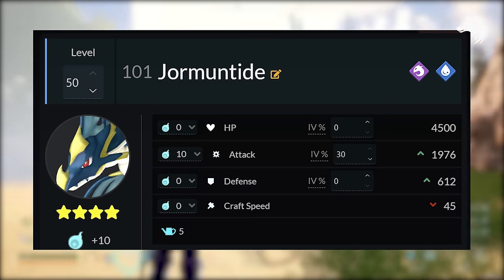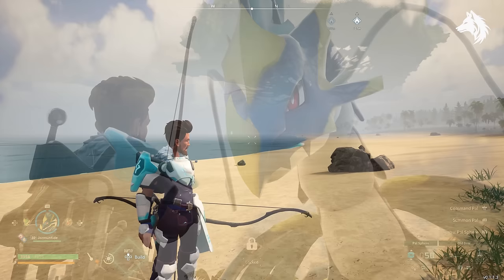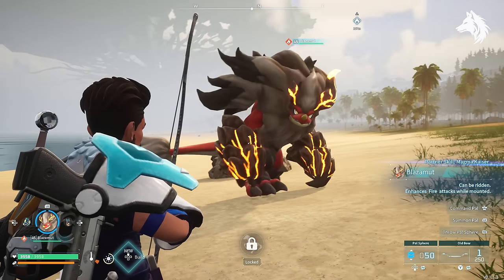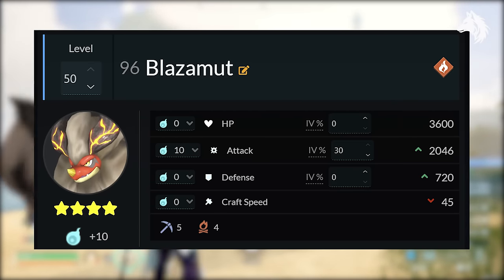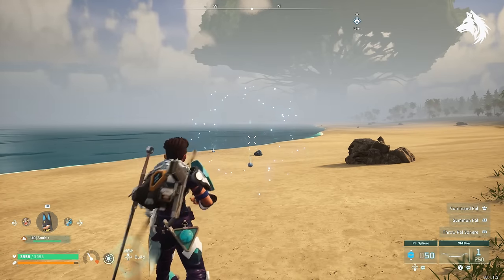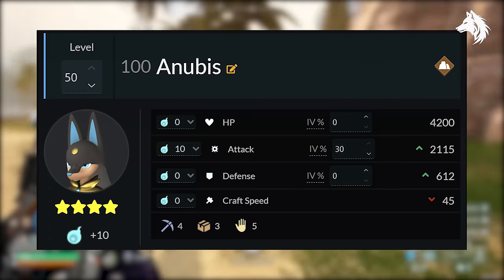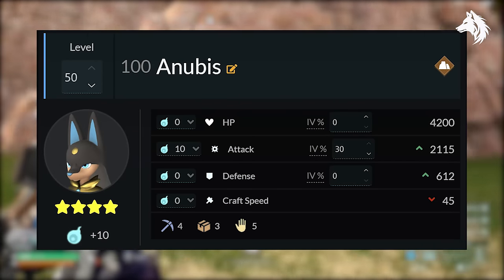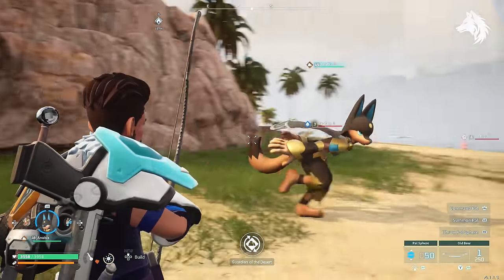Azurobe and Penking are decent water options but are hundreds of points below Jormantide's potential. For the best Fire PAL we have two contenders: Bushi at 2046, the same as Blazamut, but with Blazamut having better health and defence he's the overall winner for your strongest fire PAL. The best Ground PAL has the joint highest attack of any non-legendary — Anubis with 2115 potential damage. The ground type category is very weak otherwise, but it doesn't matter much since you can breed an Anubis fairly early in the game.